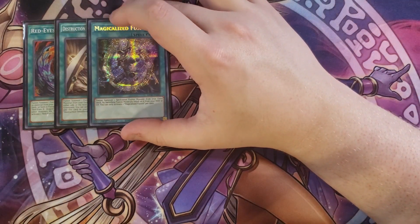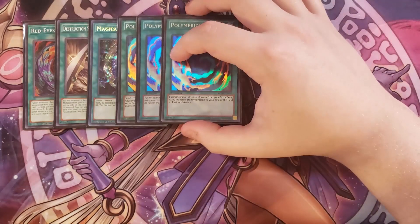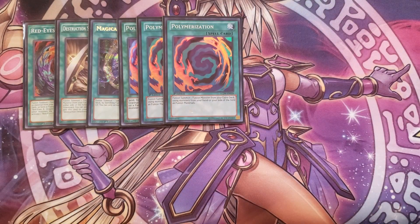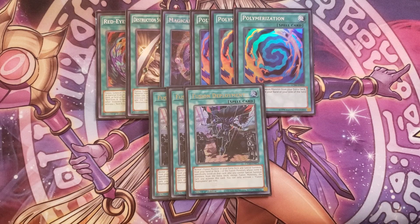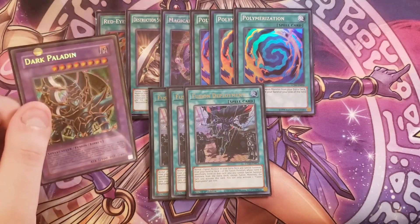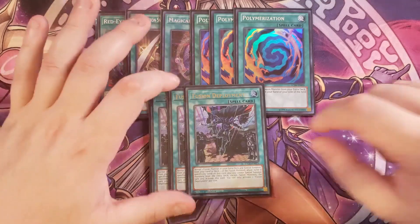We then play a single copy of Magicalized Fusion. I bumped it down to one in this build because it lets you fusion summon a Spellcaster monster from your extra deck using materials listed on that card from your graveyard or field — basically a Miracle Fusion for Spellcasters, which is a great way to go into Dark Paladin. We then play three copies of Polymerization, which is ridiculously helpful to go into Dark Paladin easily. We're also playing three copies of Fusion Deployment: you reveal a fusion monster in your extra deck and special summon one of its materials from the deck. For example, with Buster Blader and Polymerization in hand, you reveal Dark Paladin to special summon Dark Magician from the deck, then Polymerize into Dark Paladin. The only downside is you can only summon Fusion Monsters the rest of that turn. That's it for the spells.